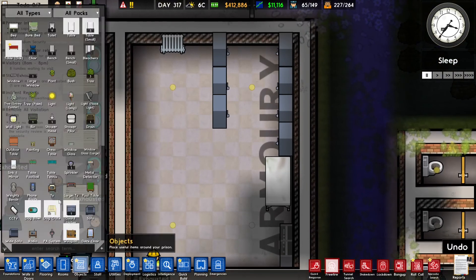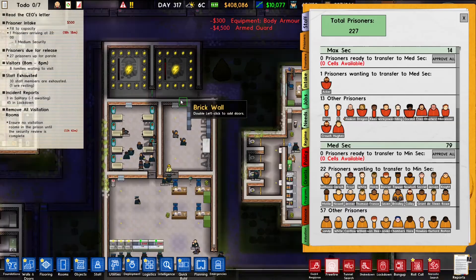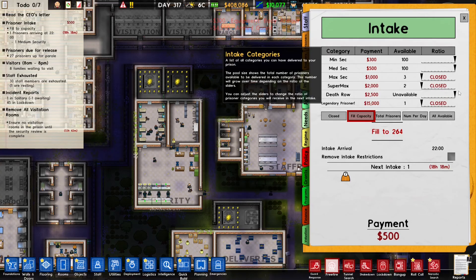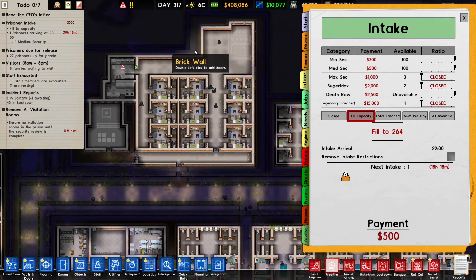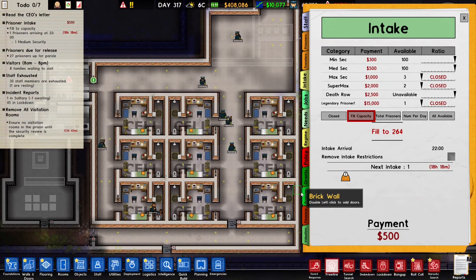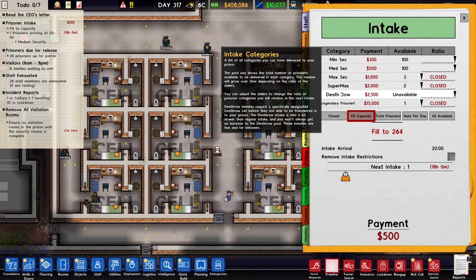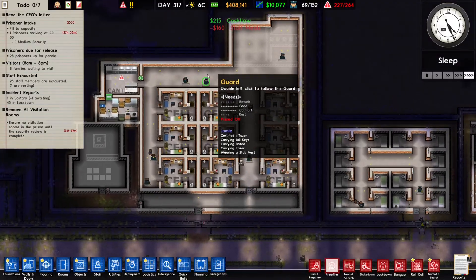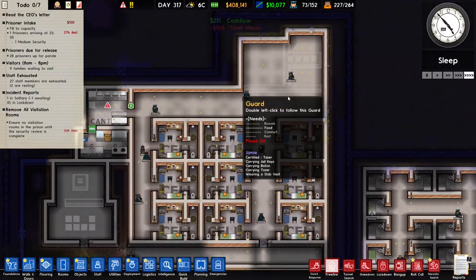The lockers are placed, which means we can hire some armed guards and then take in some death row prisoners. But they're not available right now. Like I said, we've got nine cells but we probably won't fill them all. There are no death row prisoners available — we just have to wait a few days and some will pop up.